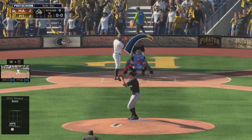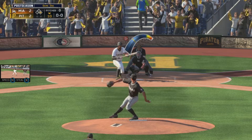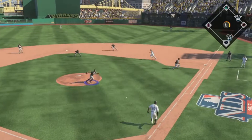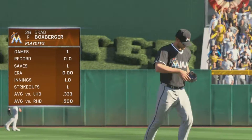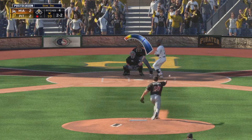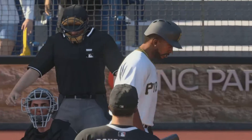Move that runner to second any way you can, so we're going to see how they decide to play it right here. First delivery to him on the way. And he'll try and get that winning run into scoring position as he puts it. Digs in, looking to send something into the outfield. One away.